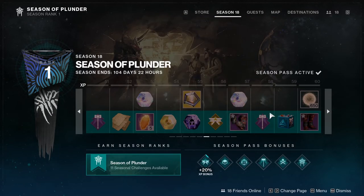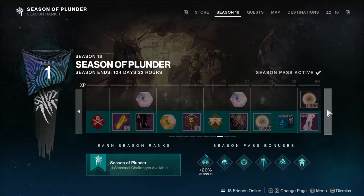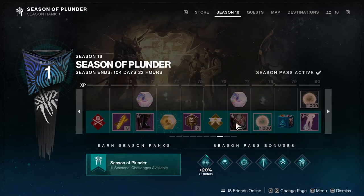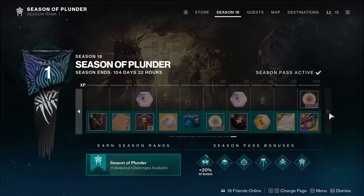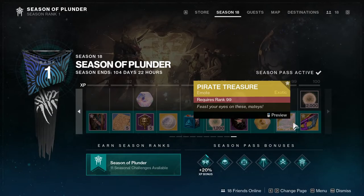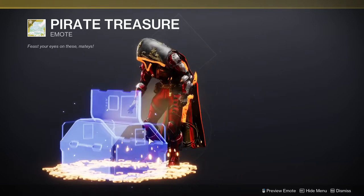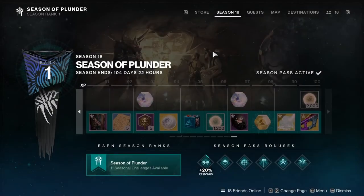I'll be reviewing the season pass armor more thoroughly once everything's available, as a lot of it looks really cool. Not going to go through the Starfarer stuff yet for the same reason. Notably, we get a skin for what is essentially a Telesto variant — basically a shader for it called Pirate Treasure.